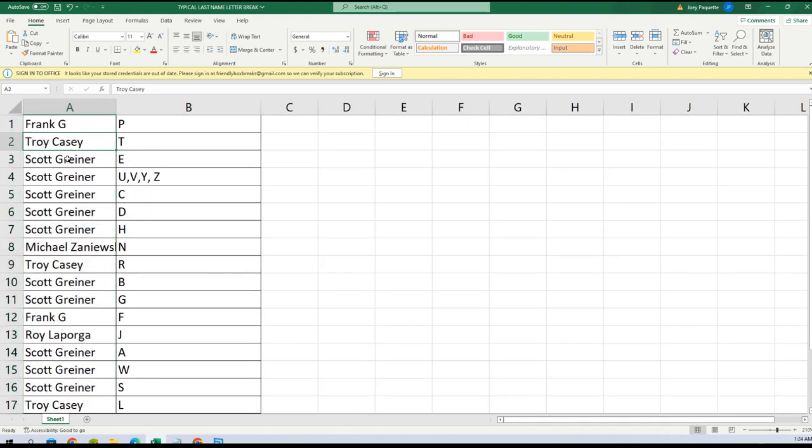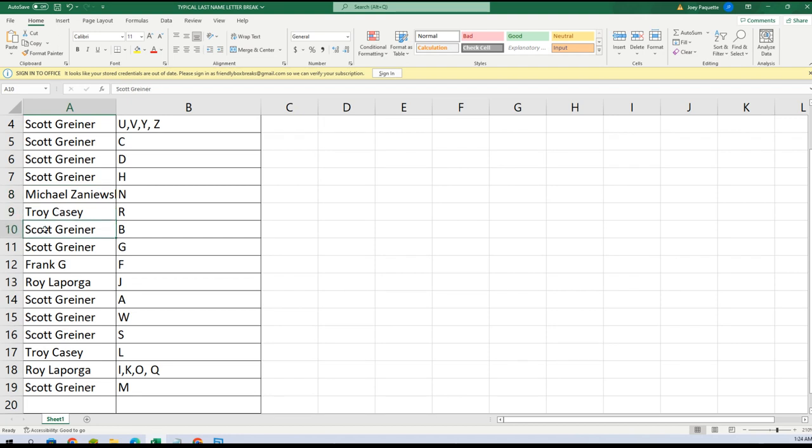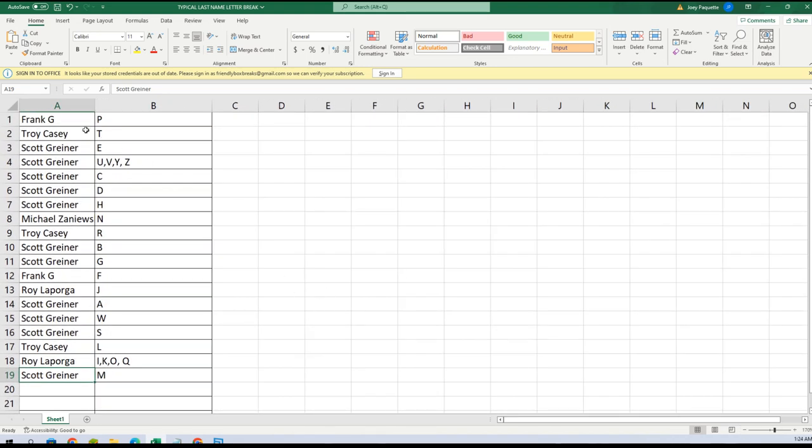Here are your last name letters: Frank got P; Troy T; Scott E, U, V, Y, Z, C, D, H; Michael W; Troy R; Scott B, G; Frank F; Roy J; Scott A, W, S; Troy L; Roy I, K, O, Q; Scott M. Let's go ahead and alphabetize this real quick.